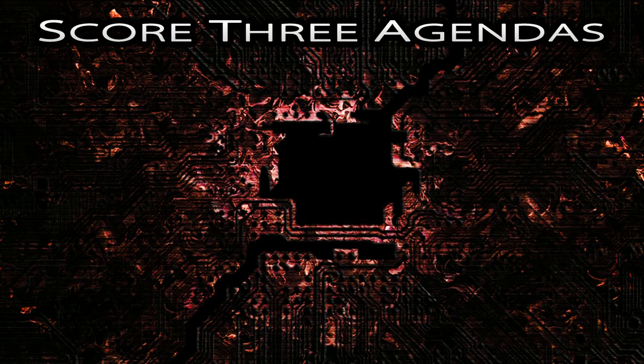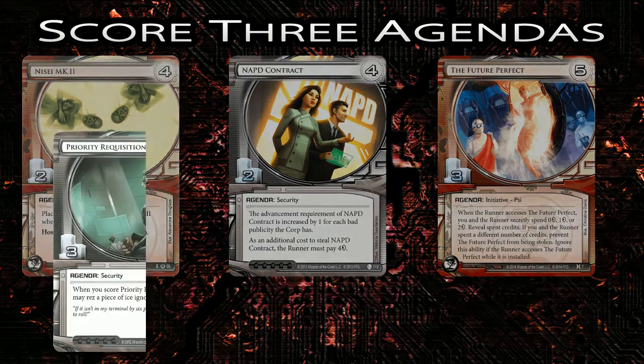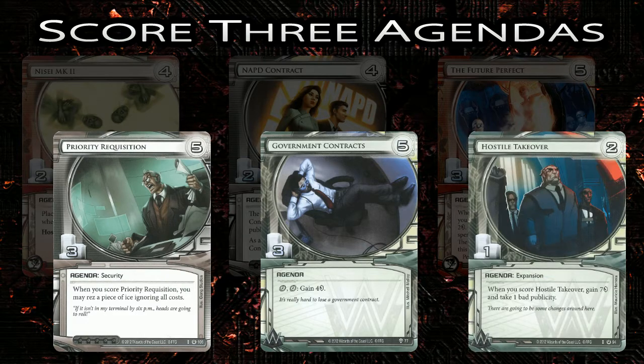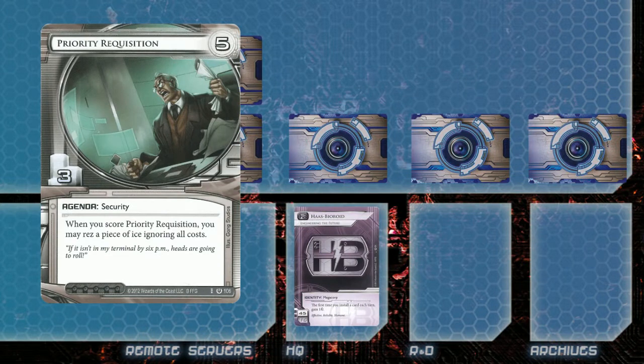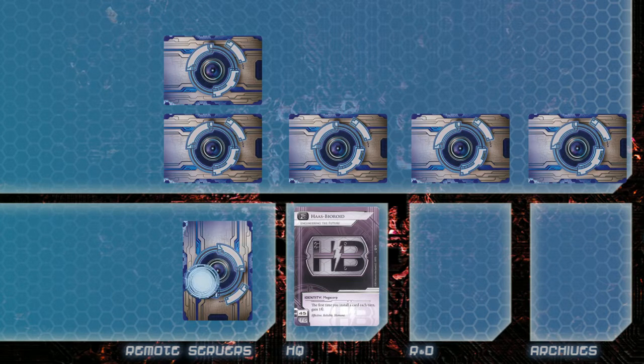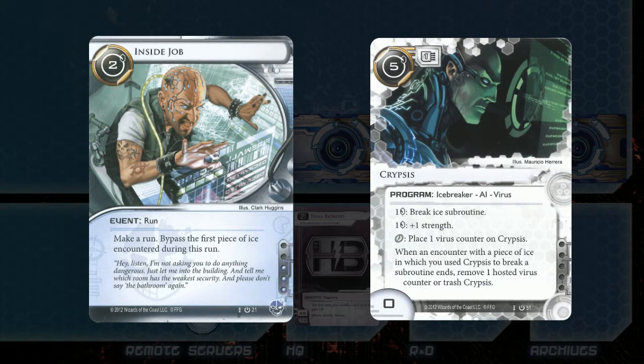The second way to win by scoring is to score three agendas. Strategies that aim to score three agendas usually accomplish this by scoring either two two-point agendas and then a three-point agenda, or two three-point agendas and a one-point agenda. Despite the fact that we have to score fewer agendas, scoring three agendas is much more difficult than scoring four agendas. This is because large agendas like Priority Requisition require us to install them, advance, advance, pass the turn, hoping that it survives the runner's onslaught, and then triple advance it on the next turn. And if we misjudge the runner's capability, or the runner surprises us, we're potentially giving away three points to the runner.